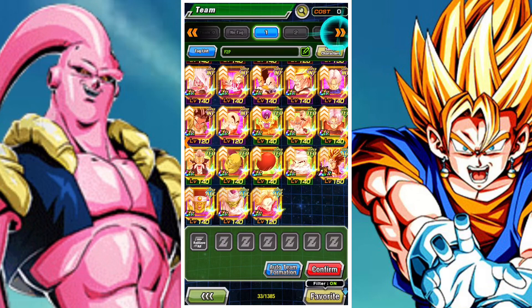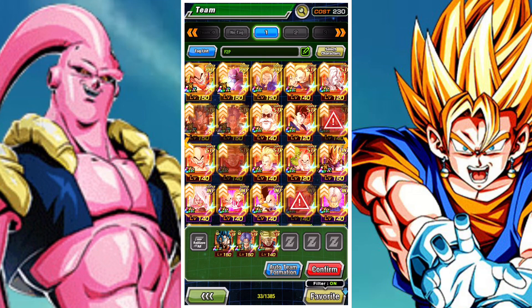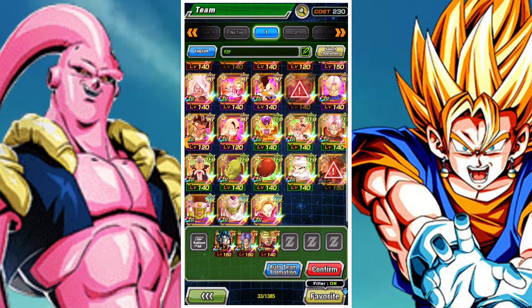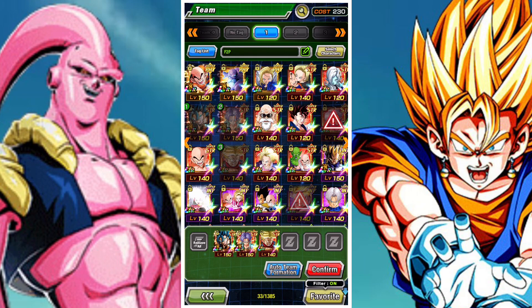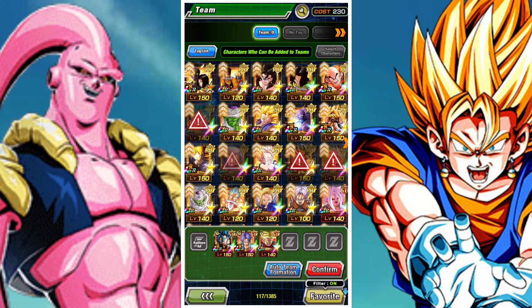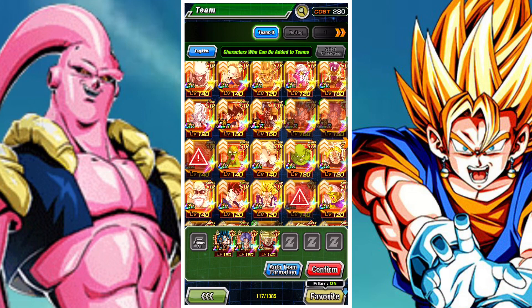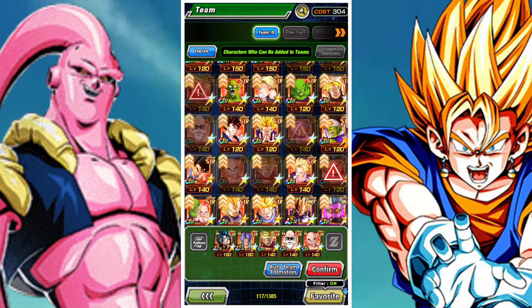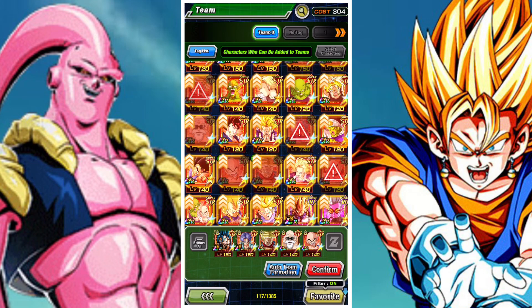If you're looking to build a sub team, there are a couple of options: you could build a Time Travelers team under Physical Trunks, a Final Trump Card or Power of Wishes team under the Physical Goku and Vegeta, or a Power Beyond Super Saiyan team under the AGL Goku and Vegeta. Ideally you'd go Battle of Wits, but there's also a very good Time Travelers team and a pretty solid Power Beyond Super Saiyan team available.